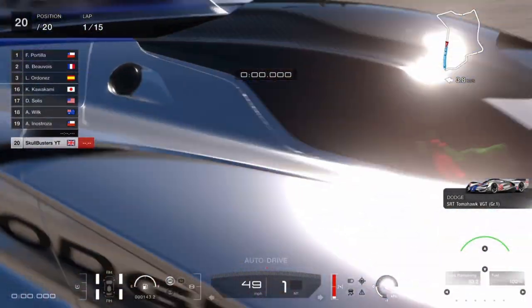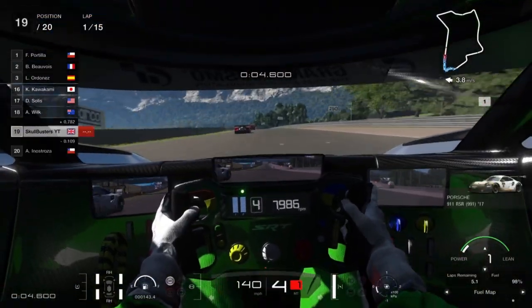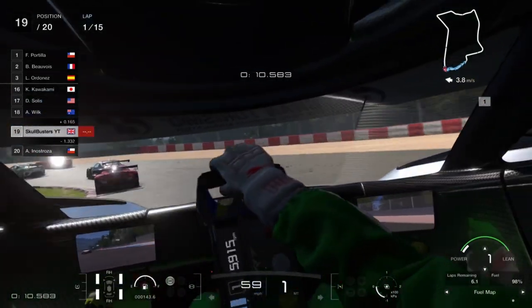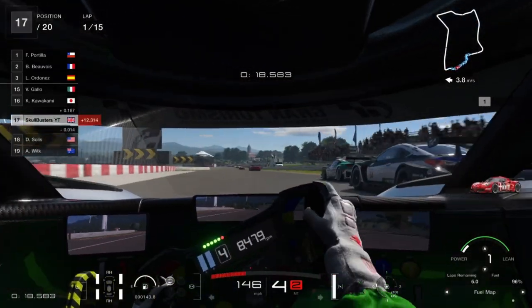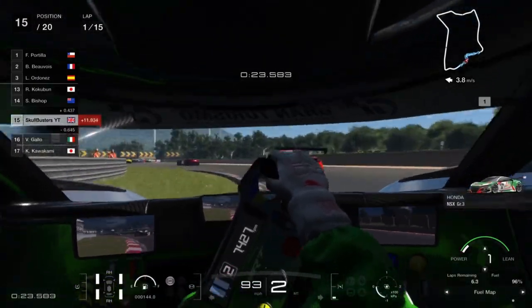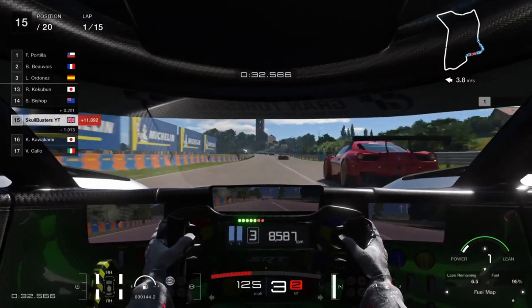Brake balance set to 3 — you can tweak it based on what you want. I moved it back so I can turn more under braking, but if you want a solid harsh brake you can leave it at zero or push it to the front. In terms of strategy: fuel map 1 until the middle of lap 6, then fuel map 6 until the end of lap 8, then back to fuel map 1, and on the last lap fuel map 6. That'll get you over the line and let you put in some fast laps with fuel saving laps mixed in.